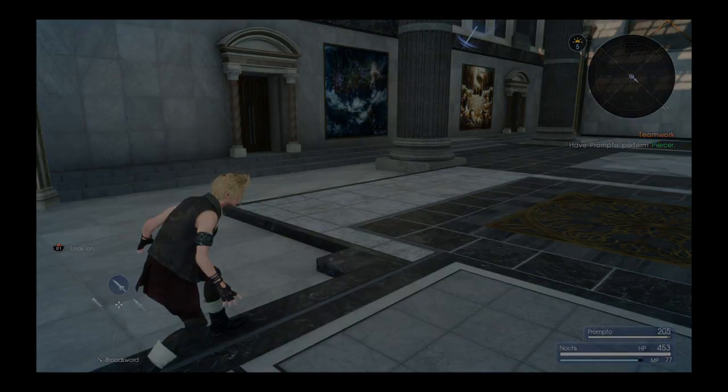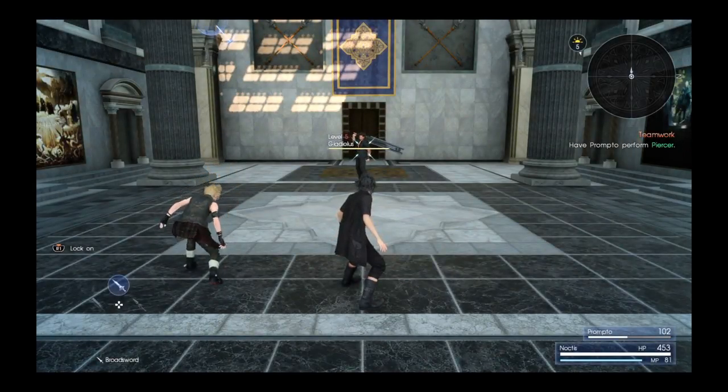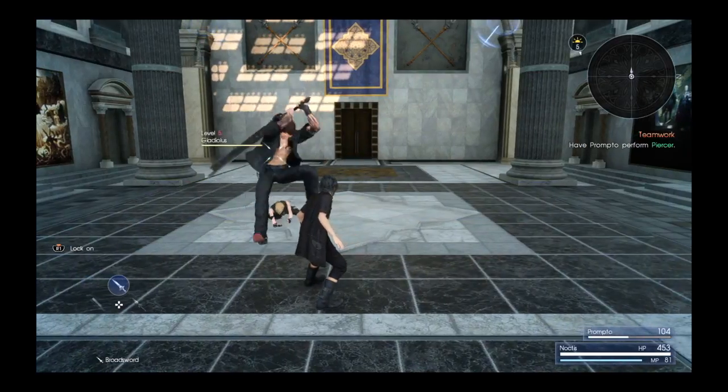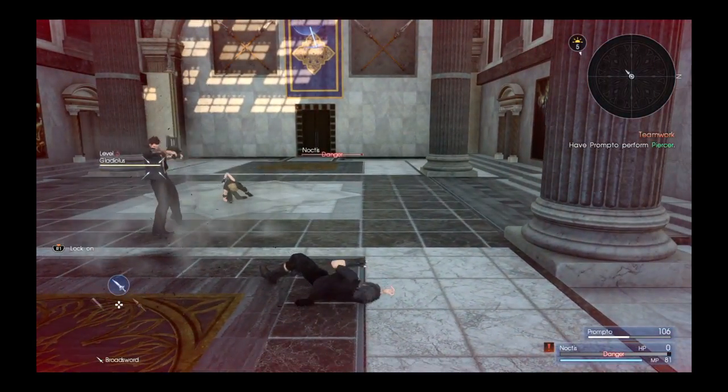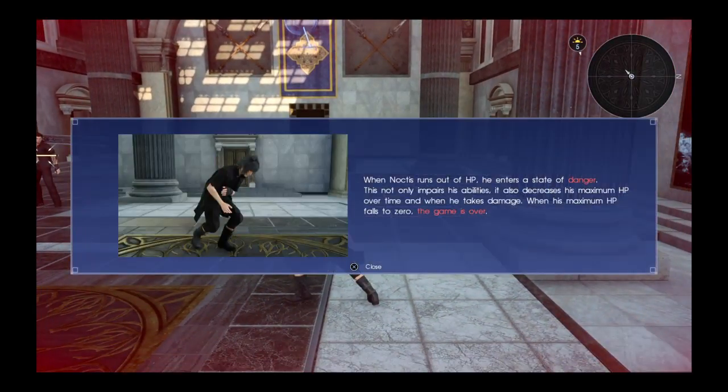Spend AP in the ability menu to learn new techniques and put the myriad effects to use in battle. Main menu, abilities. When Noctis runs out of HP, he enters the Danger state. Not only does it impair his ability, it also decreases his maximum HP over time.